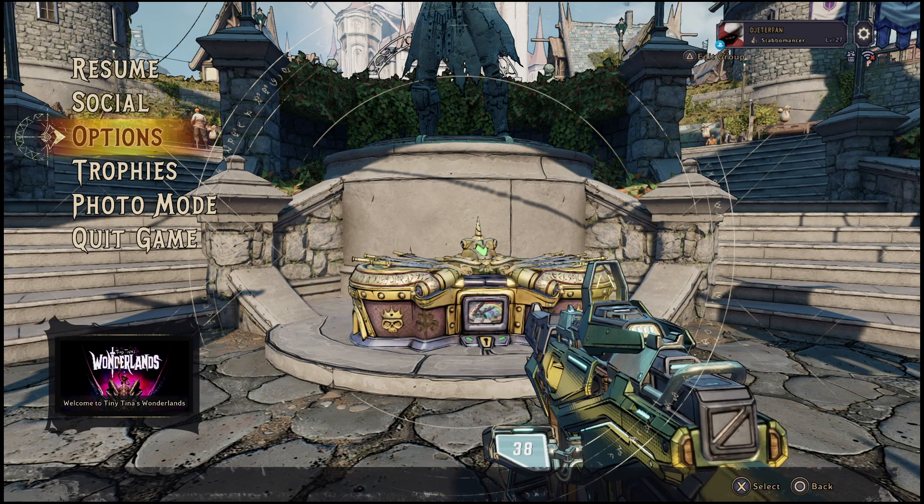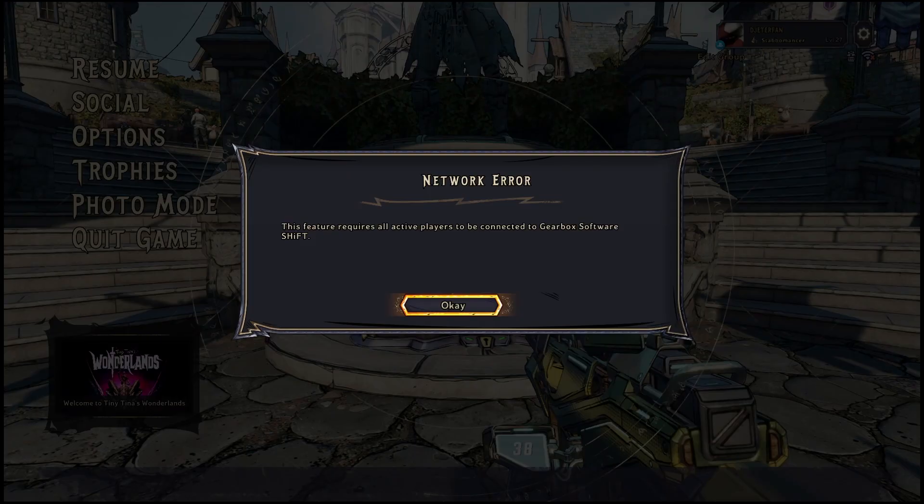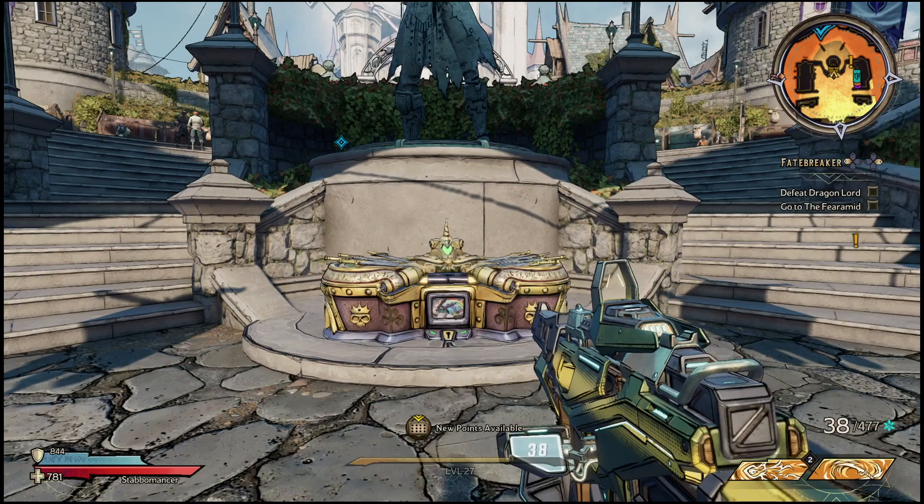But once the servers are up and running and you're able to access the SHiFT codes tab, all you'll have to do is type in this code here and you will automatically be gifted a key. Once this code is entered it will give you a skeleton key and you'll be able to open the chest as soon as you want. Now this code will expire on March 31st, and there will be more codes that come out as time goes on, but for now this is the only code available and the only way to get a skeleton key.